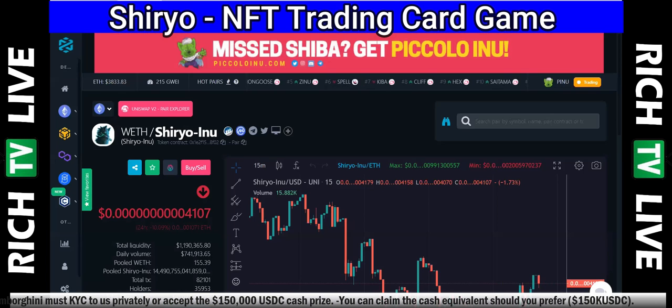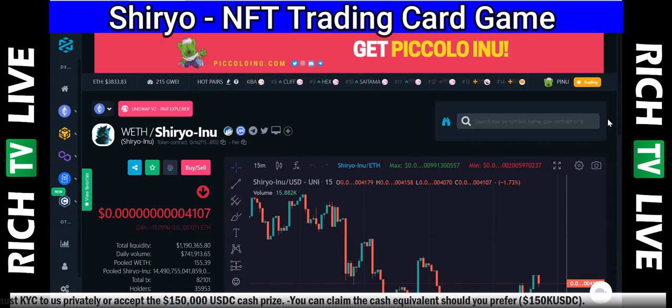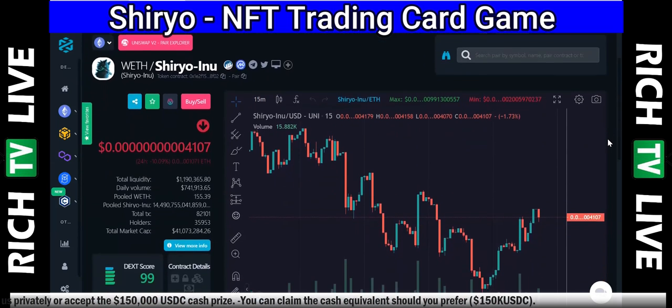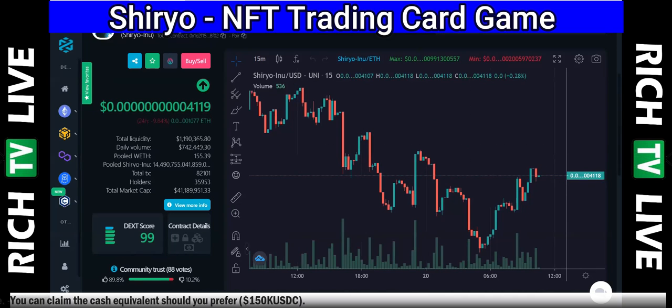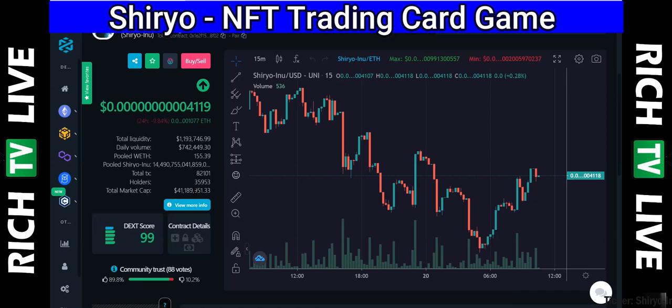This is the chart on Shurio Inu. It's always important to understand the chart, the team behind the coin, the technology, and the tokenomics. You can see total liquidity of $1.1 million — pretty nice liquidity — daily volume of $742,000, 35,953 holders, and a total market cap of $41 million currently for Shurio Inu.